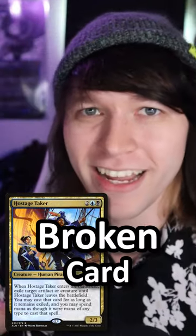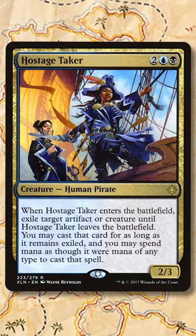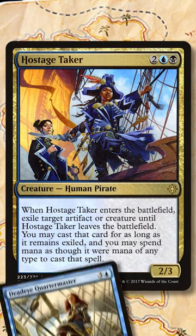Hostage Shaker was such a broken card, it had to be changed right after it was printed. In its original printing in Ixalan, it did a really weird thing when you cast it on an empty battlefield. When Hostage Shaker enters play, it tries to exile a creature or an artifact.